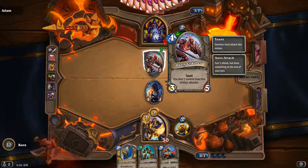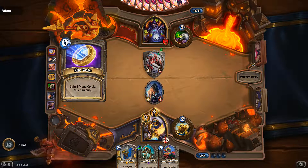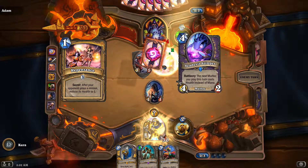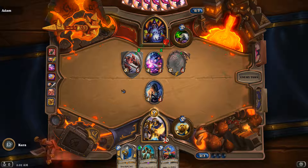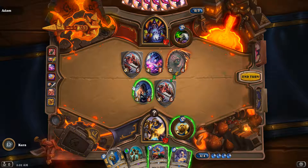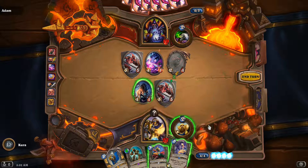Taunt — you don't control how this minion attacks. What? That's new. The next Murloc you play this turn... it costs health instead of something else. I have no idea what the heck is going on. Why do we have these here? I am so lost. Gain one attack for each other card in your hand.